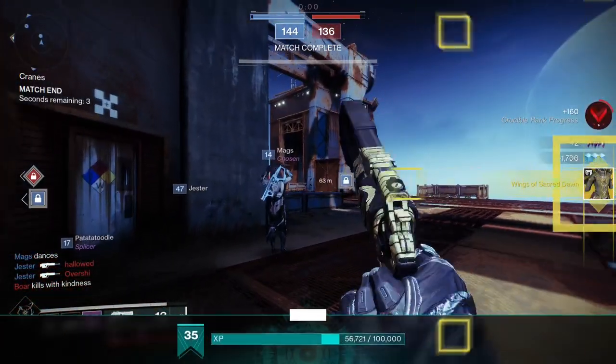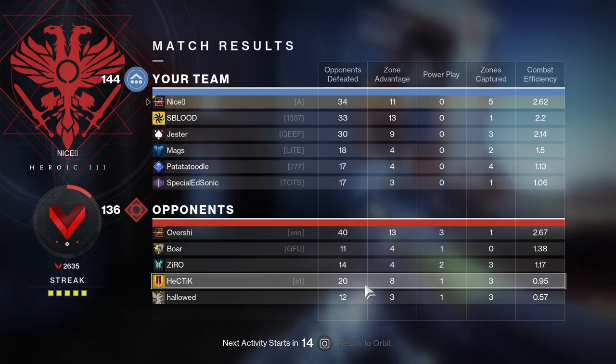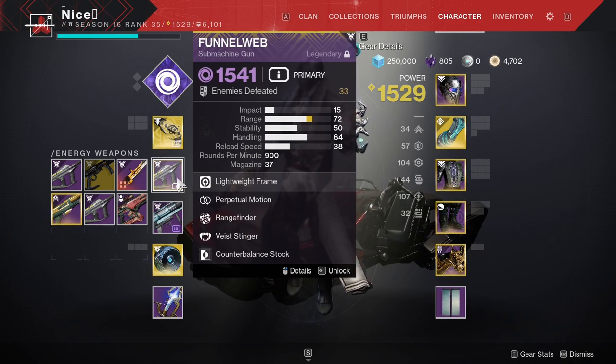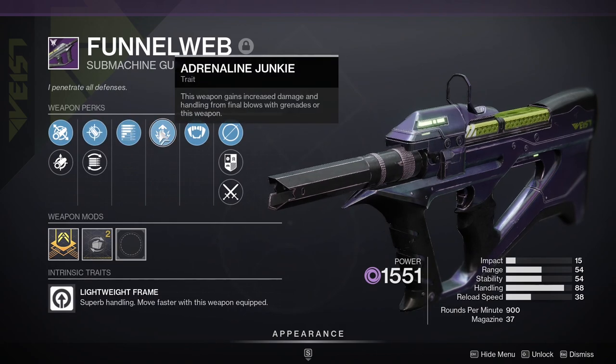Somehow managed to win, and an exotic from the Crucible — you saw it here first! So like I've been saying, if you get any of the Funnel Webs, no matter the roll, think a little bit before dismantling it, because you can get some rolls that are better for the Crucible obviously, and then you can get some decent rolls for PVE if you like the SMG playstyle in PVE.